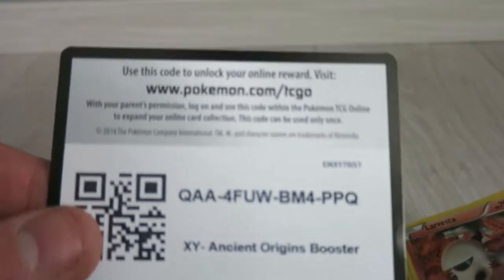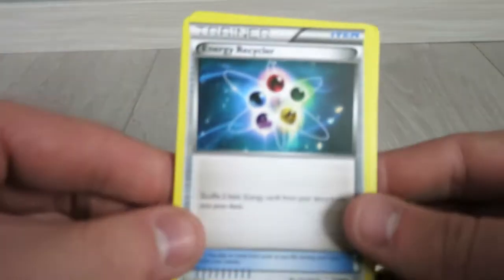Let's show the code — check it out people. Get your Ancient Origins booster so you can get a lot of new stuff in your game or something. I don't know, but let's get to the next pack.